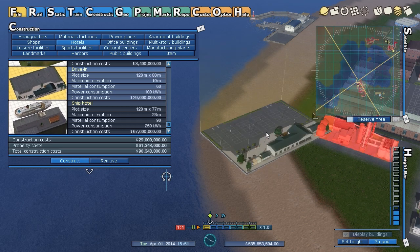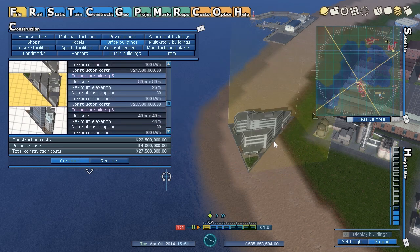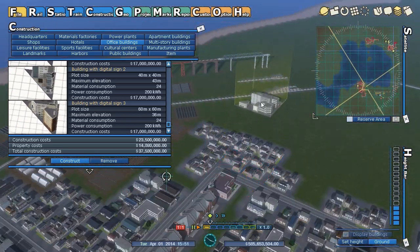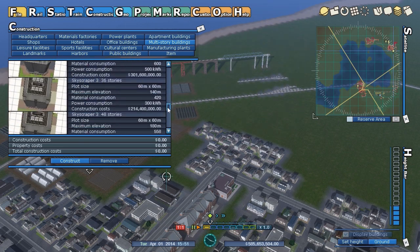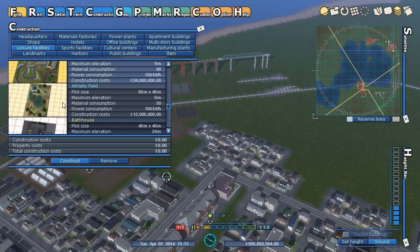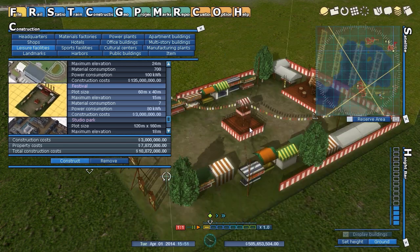There's a drive-in — which turns out to be a motel — campsites, office buildings including interesting angled ones so you can put buildings next to angled roads, which is a great idea. Multi-story buildings that take time to build as they build up from the base. Leisure facilities include a circus, karaoke, amusement, arcade, fishing pond, go-kart track, horse racing, a festival — specifically a Japanese drum festival — and a studio park for filming.